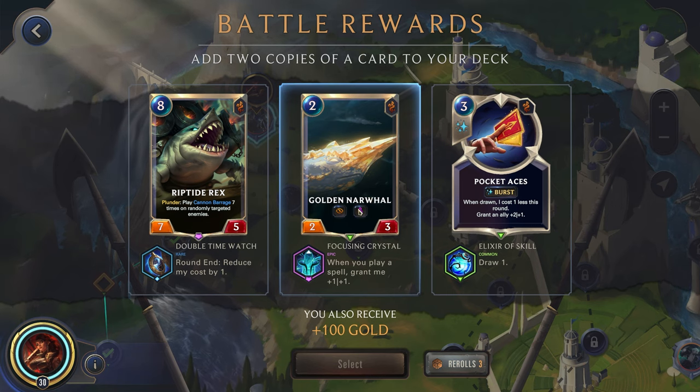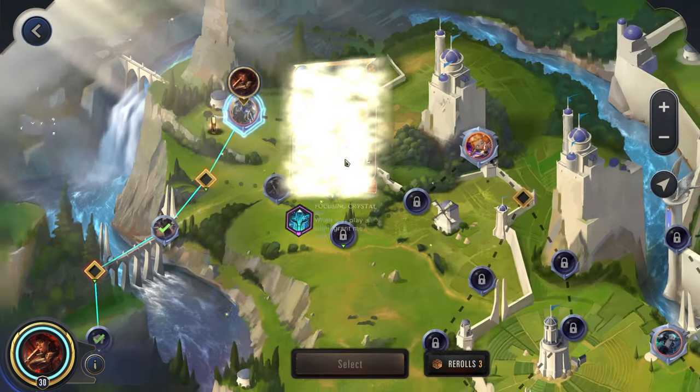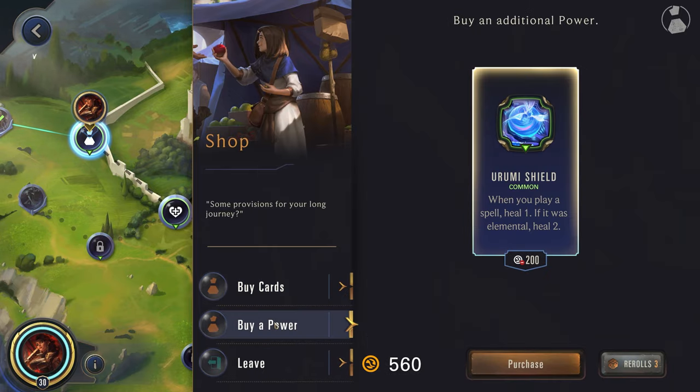Golden Narwhal actually wouldn't be bad. Riptide Rex — if we weren't playing such an aggressive champion this is actually a pretty solid card, but we're probably never going to have the mana to play this. So far we've actually been able to end the games pretty quickly. This will be nice — a bit of sustain, especially since now we want to be sure we're not losing our units on block. We want them to be attacking, so this will give us a nice way to heal up.